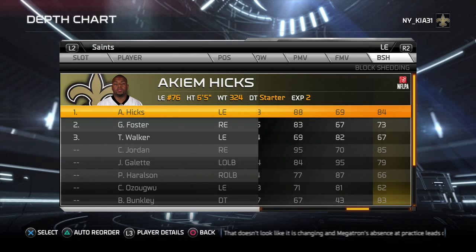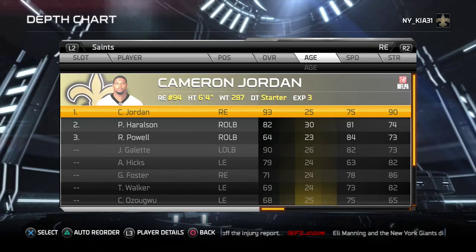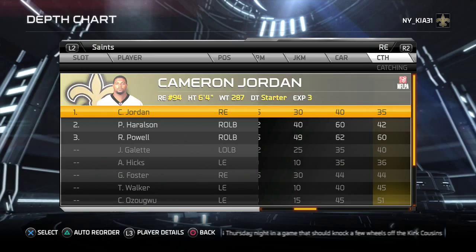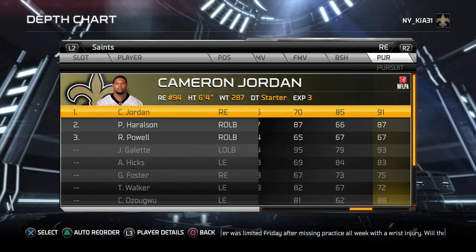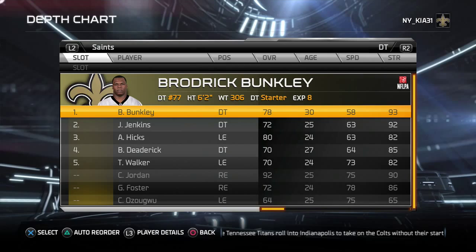My field side defensive end is Cameron Jordan — one of the better pass rushers in the game. 90 strength, 83 acceleration, 75 speed — good enough for a 287-pound man. 95 power moves, one of the higher power move guys in the game. 85 catch-up speed is good for those outside runs to the wide side.